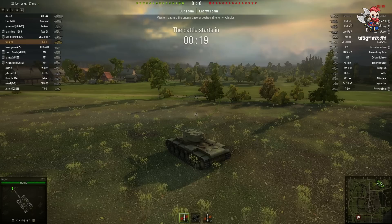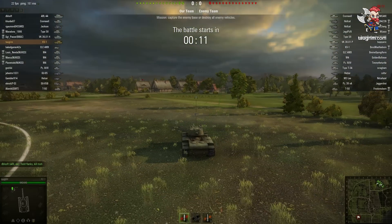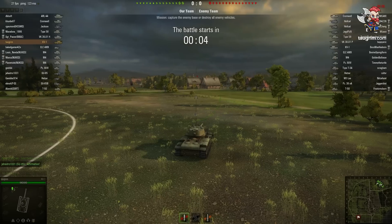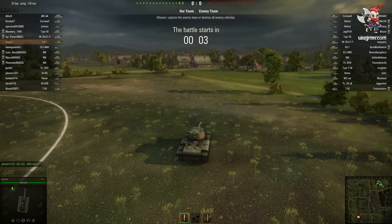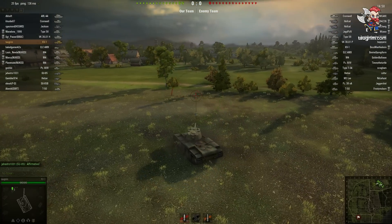Getting into the match here, I look at the composition and the tiers. I can see that there are two Hellcats. These are tank destroyers with good camouflage rating, so there's no way that I'm going to go into the forest on the east side of the map. I decided to go along the right flank into the open. I'm tier 5, there are some tier 6 tanks in here, so I'm the middle tier tank, and there are no arties.